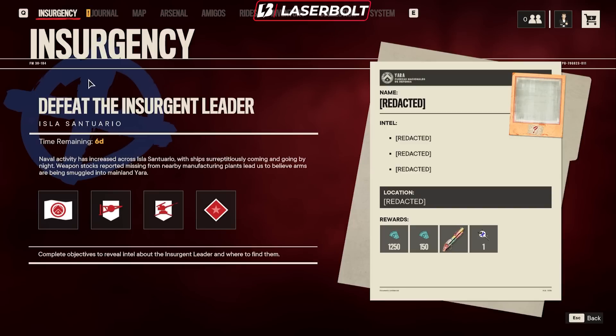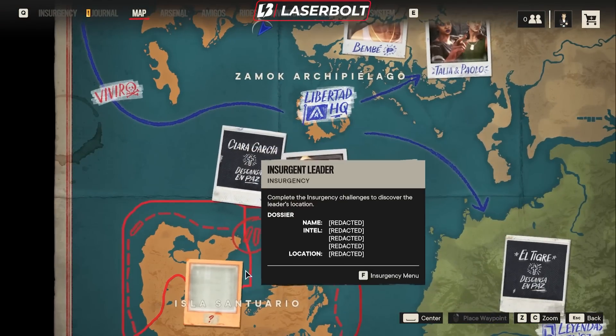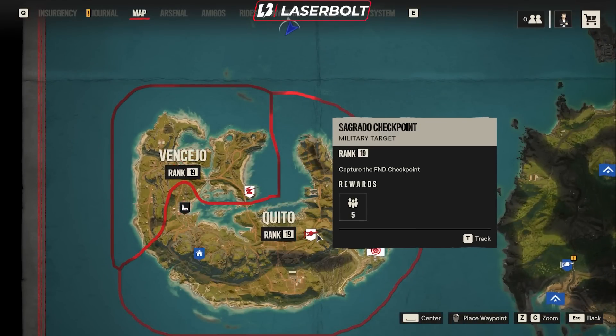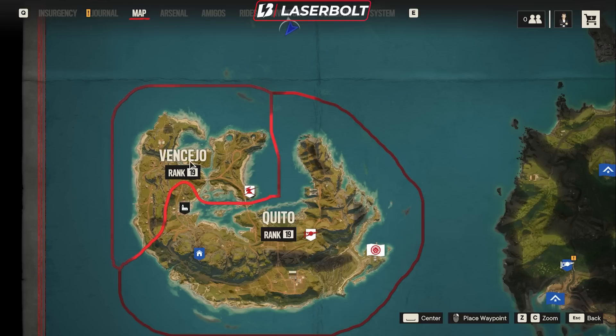This is the first time we actually get the Insurgency right at the start of the map where everything began, which is going to be right here down the island. We're going to be able to do not only anti-aircraft, but also the military checkpoint and of course the FNC, which is the military base.